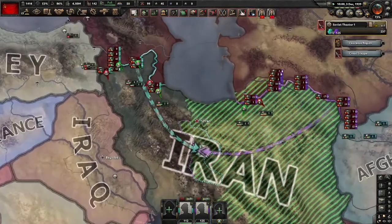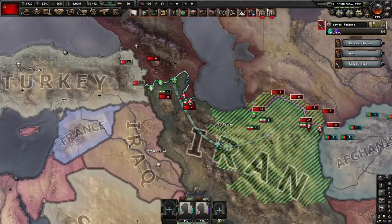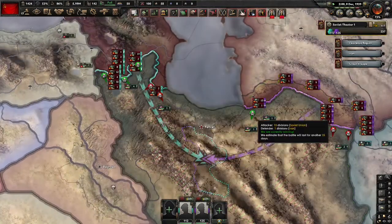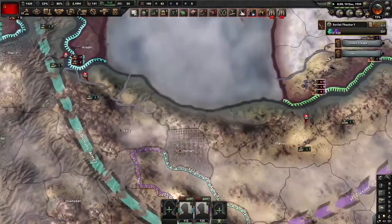We are trying to take the main capital. Now if we are losing the war, I can do a tutorial on how to not lose the war.